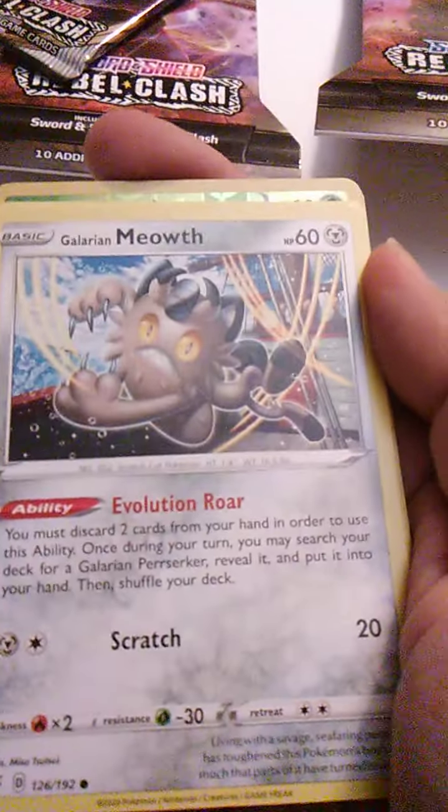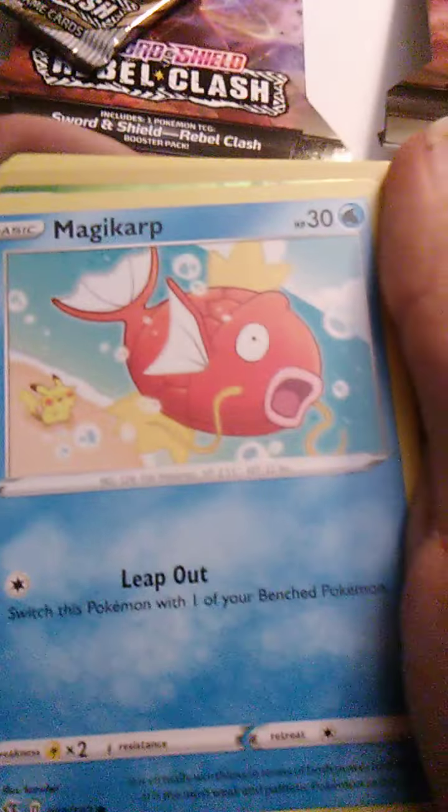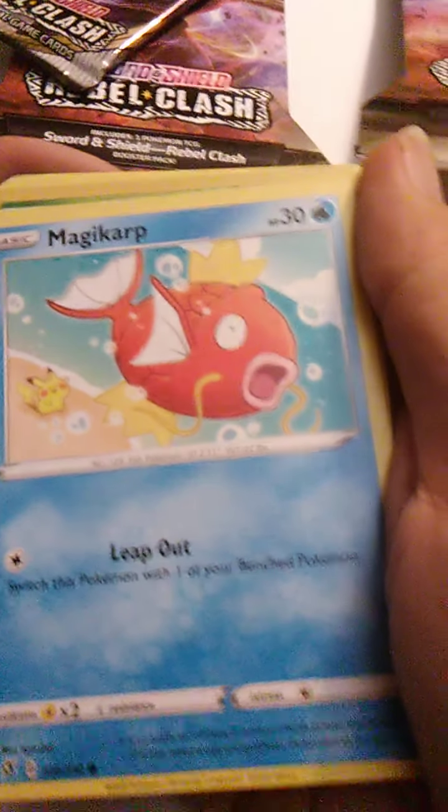Anyways, we have here Galarian Meowth with Evolution Roar and Scratch. We have Surskit with Agility.